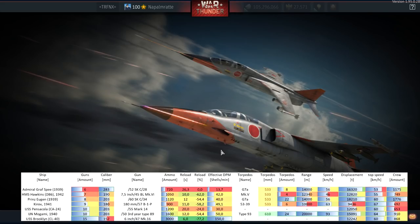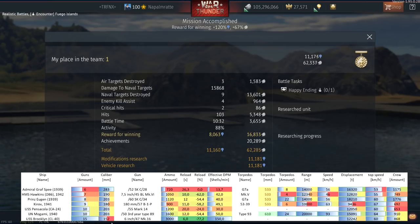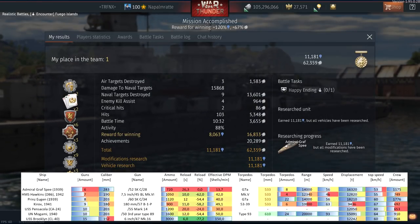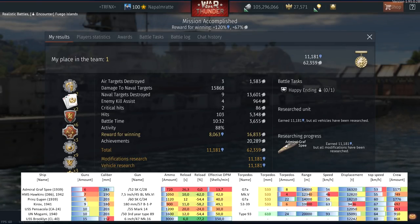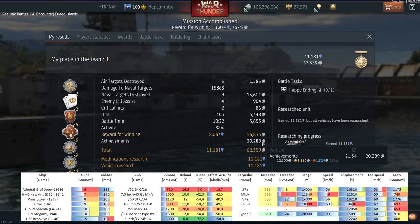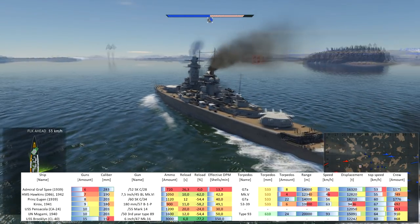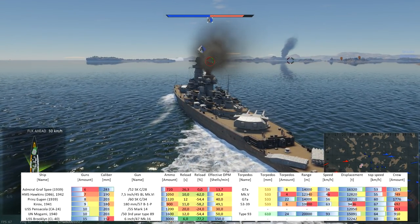The Admiral Graf Spee has the least total guns with only six, but due to the wing turret design layout of HMS Hawkins, that ship also effectively has only six guns per broadside. It's really the caliber that is outstanding: 283 millimeters, 11 inches. Those guns have an overall ammunition supply of 720 rounds — sufficient for any engagement, but the reload is 26.3 seconds, 30% longer than even the USS Pensacola. By far the worst DPM in the game: 13.7, merely a third of the HMS Hawkins, which doesn't have a good DPM to begin with.